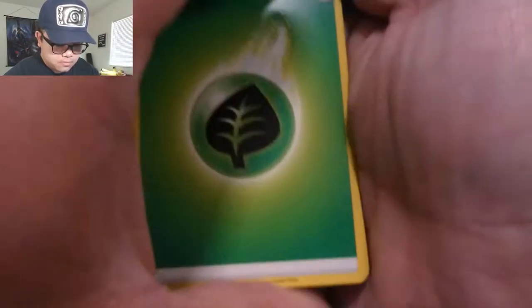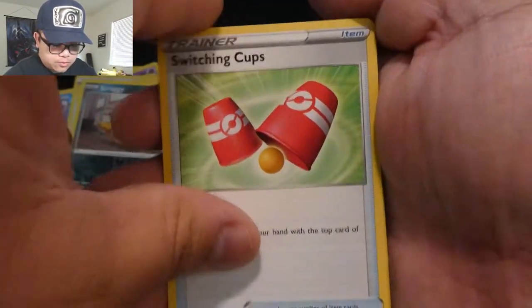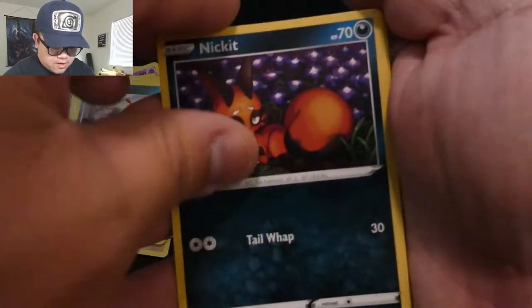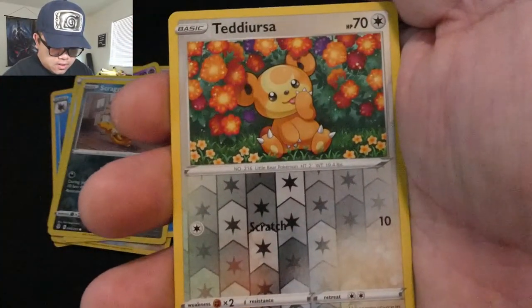Code card. Energy, Flaffy, Braviary, Switching Cups, Applin, Nickit, Bergmite, Hisuian Arcanine, Teddiursa, Reverse Hollow, and Drampa. That pack was a thick pack version — the cards were nice and robust. They didn't feel thin and slim and flimsy.